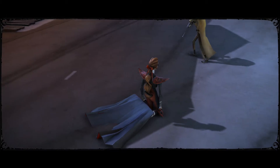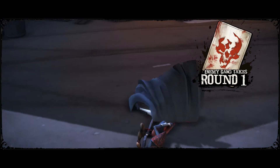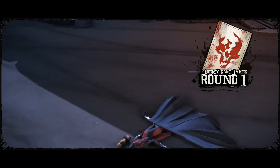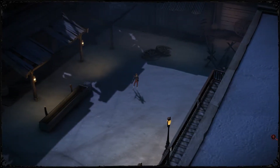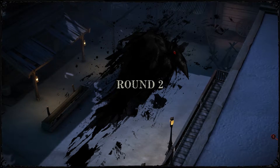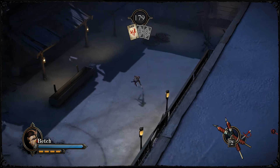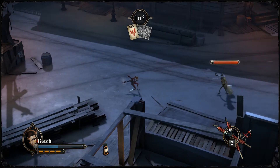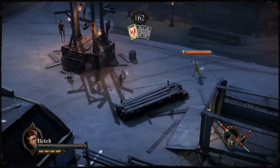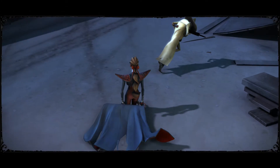This is what it looks like whenever one round ends. The 1v1s are always best of three rounds. I got killed, and round two starts. This was really quick — he hit me with a stun and just destroyed me. I could not recover from that. I hit him with a spike but he crushed me.